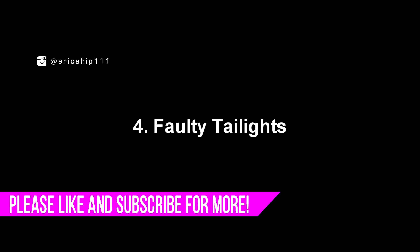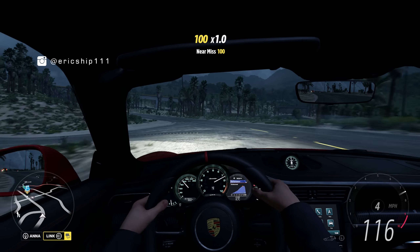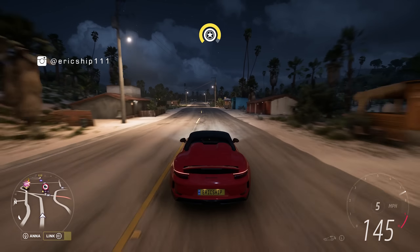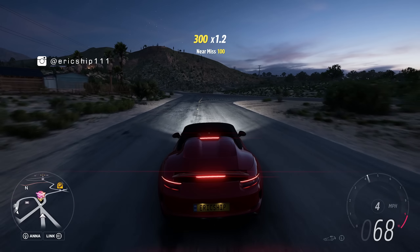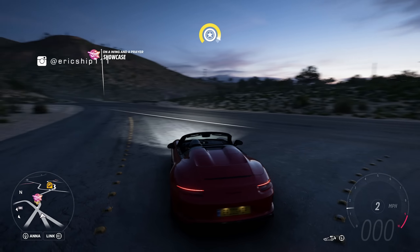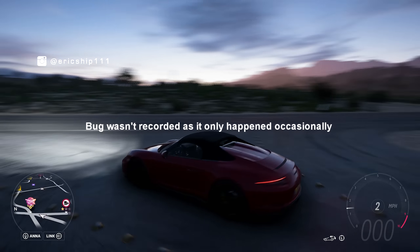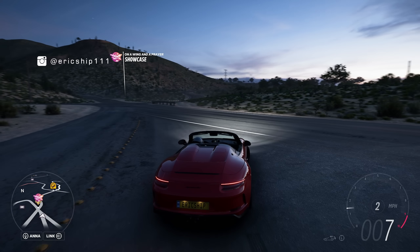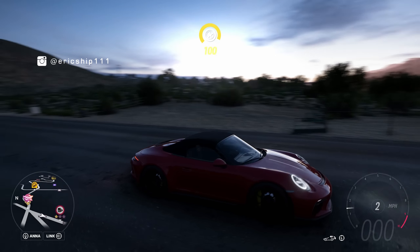Number 4: faulty taillights. All CarPass owners who just recently collected their 2019 Porsche 911 Speedster will notice something a little buggy about this vehicle. The most obvious one is of course the taillights — whenever you drive and brake, the only brake lights that work are the ones near the seats. The taillights do light up as well, but very dimly, so it isn't noticeable at all unless you are driving at night. The other issue is that I cannot get the convertible feature working with this Porsche — I can put the roof down, but I can't put it back up. If it's a bug or a glitch, Playground Games, there are two right here that you can fix with the Porsche Speedster.